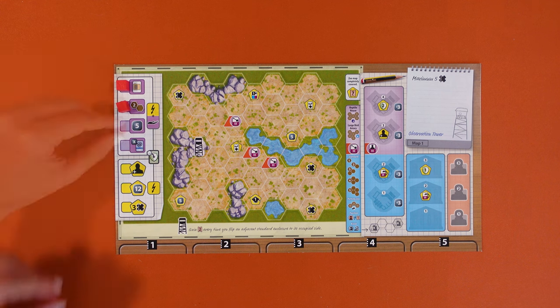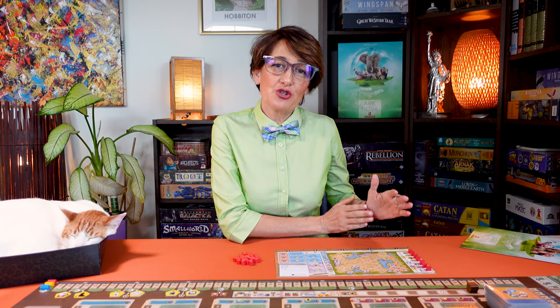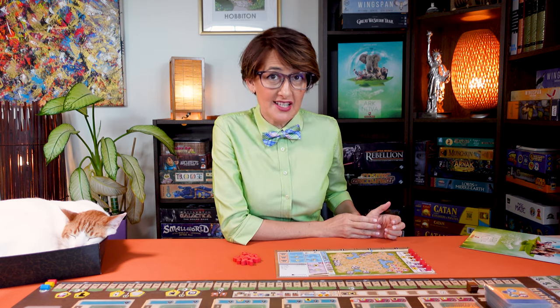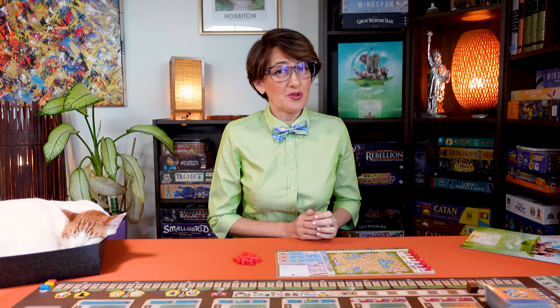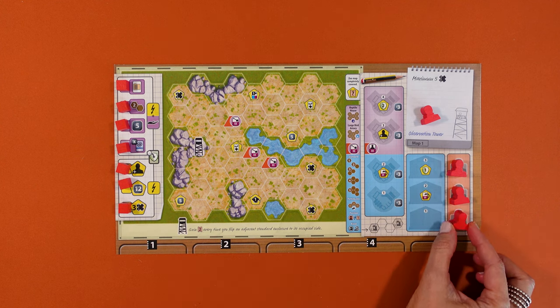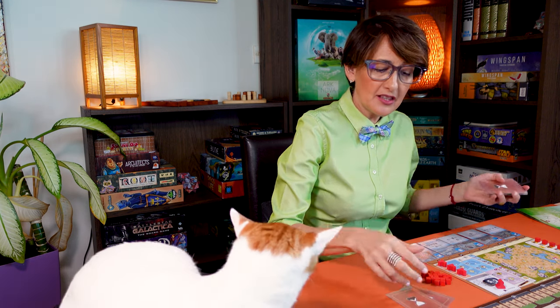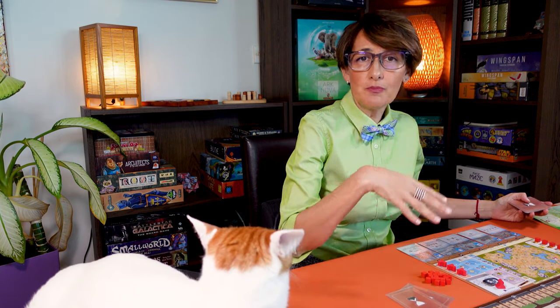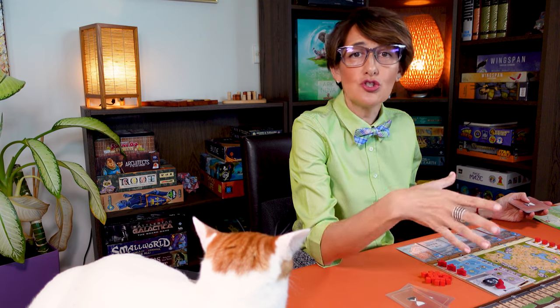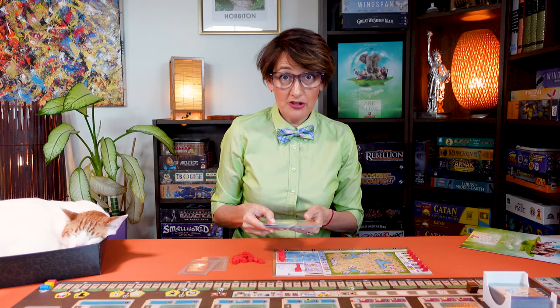Whichever zoo map you've picked, place seven of your tokens on the left spaces of your map — you will activate those once you support association projects. To do that you will use association workers. At the start of the game you have one association worker which you place on the notepad of your zoo. Place the other three lying down on the track on the right of your board. Now shuffle the 11 final scoring cards and give two to each player — you can look at them but you don't need to decide which one to use until the end of the game. Randomly give eight zoo cards face down to each player.